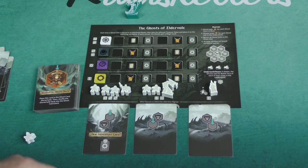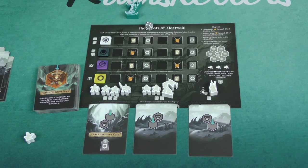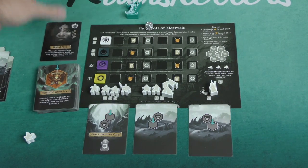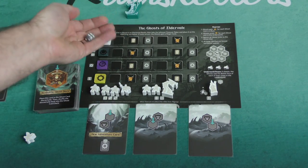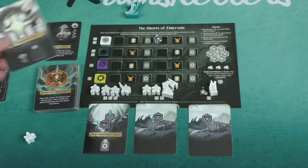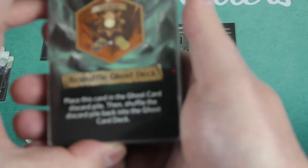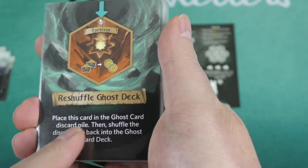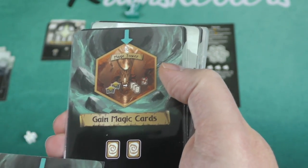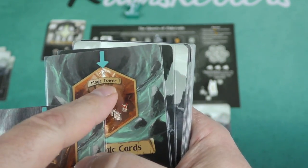How you determine which adventure card they get is you roll a die and compare it to the tokens here. If they were to get a new adventure card, I roll a die — I get a four, and that corresponds to the black cards, so I would get one of those adventure cards and place it in their area. At the beginning of the game they start with one, and they would also start with the white doorway card. So they just keep stacks of those adventure cards throughout the game.